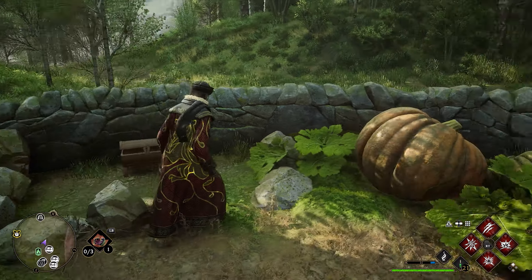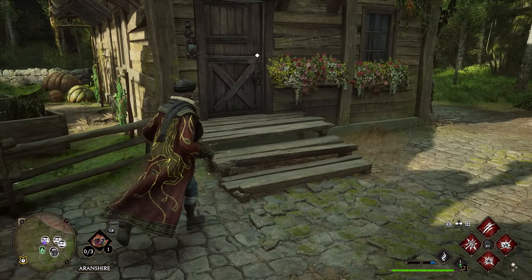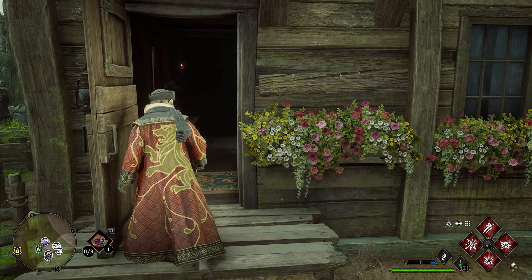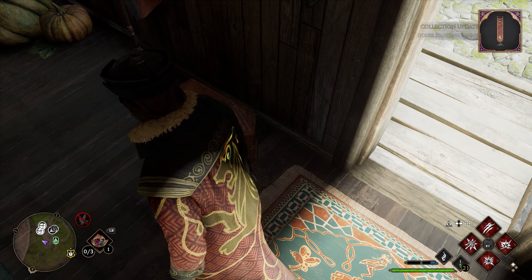After we grab this chest, we're going to turn around and head back outside of the vegetable garden. We're going to go left and go into this first house here. There is a level one lock, so you will need Alohomora to get through here. Go ahead and unlock this door. Once this door unlocks, we're going to go in and immediately look down into the right. Right here is going to be our next collection chest.